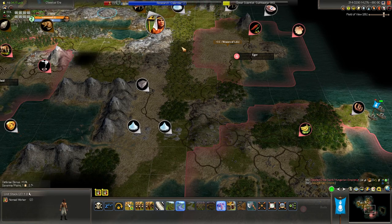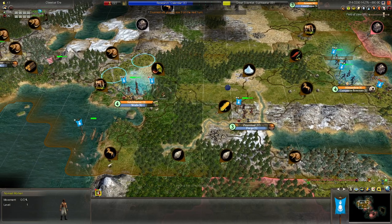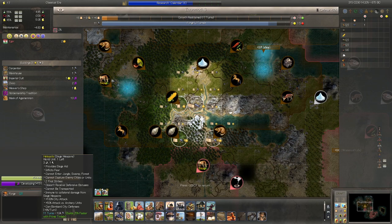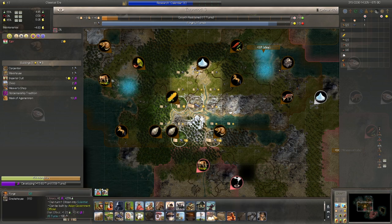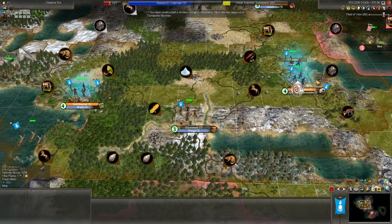At some point we might want to farm so we can spread irrigation down here. There's a river we could spread irrigation through if we ever wanted to settle this land — probably not going to happen anytime soon. This city probably needs more happiness to go any further. Heliopolis hasn't been built yet — we could build that just so it doesn't attack us. Takes 11 turns, which we might not want to spend. You should take care of the epidemic chances soon, and probably build walls — even if it takes a while, the happiness is useful, and we'll want walls in these border cities.